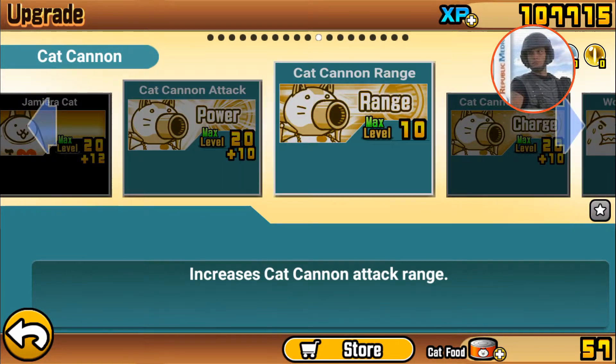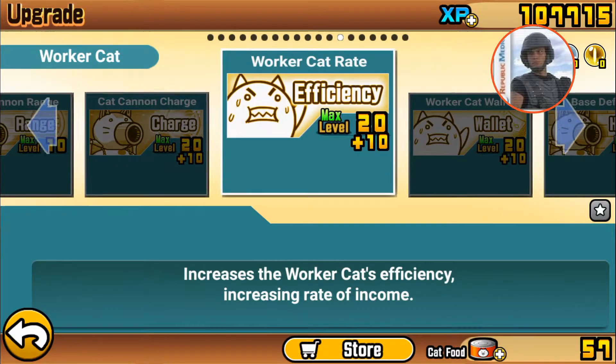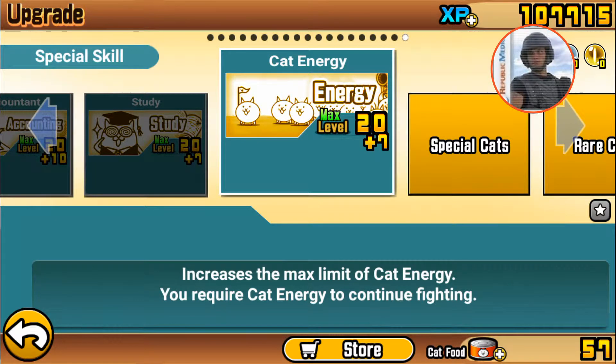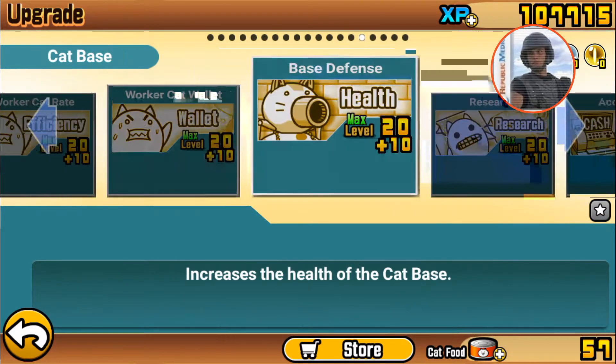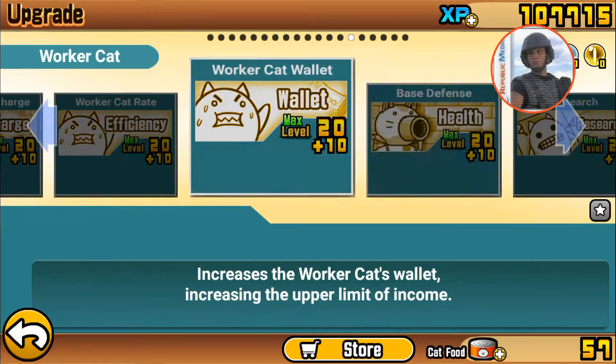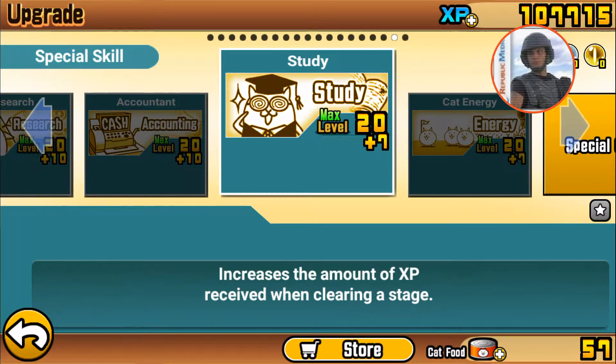When you branch any of these capsules, or any of these base properties, to the final level — as you can see here, I only have Study and Cat Energy at less than 30 levels — when I upgrade those to level 70 as well, you already get all these improvements that you can't use, and you can exchange them for rare Mački cards at a ratio of five improvements for one rare Mački card.